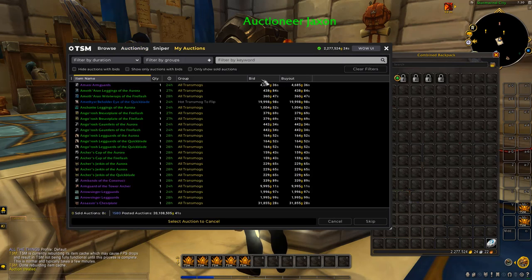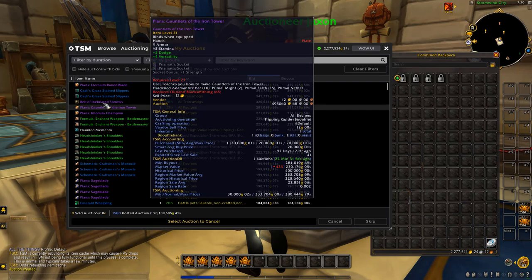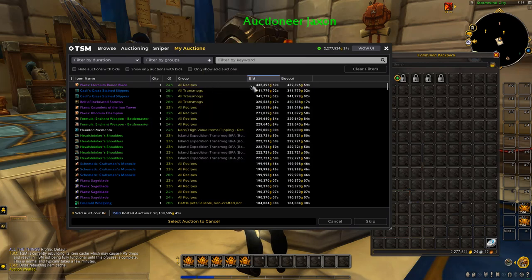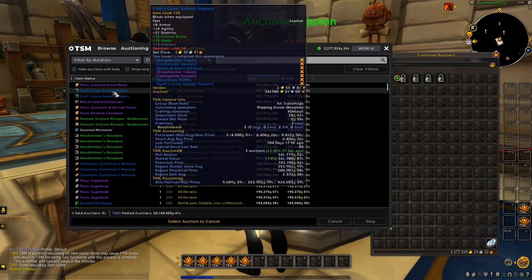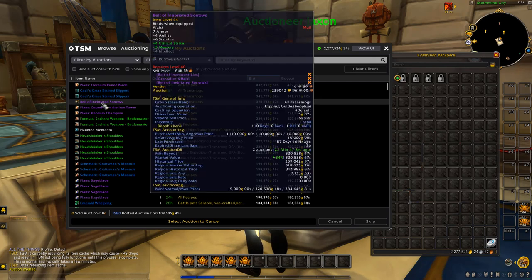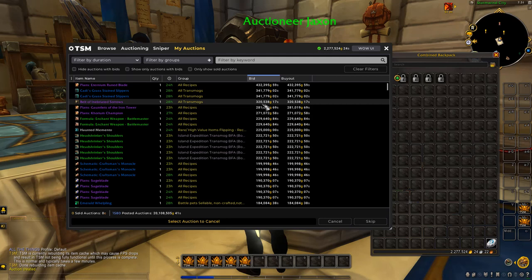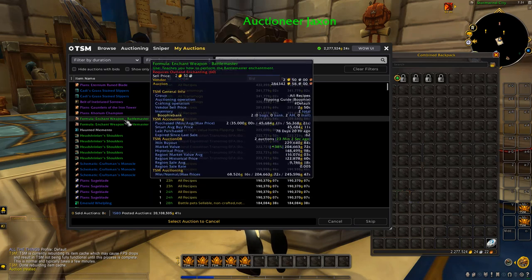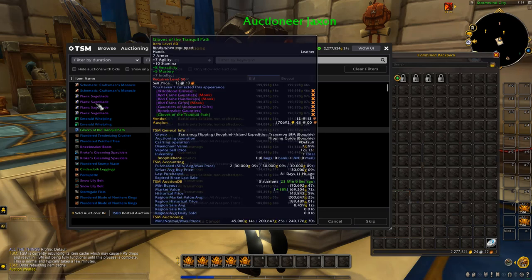That's just an example — you do want to go for the bigger items because the bigger the item is, the more profit you'll actually make. For example, we paid 45k for this and are trying to resell it for 432k. This piece we paid around 6k each for and are reselling at 341k. We've got this belt we paid 10k for, trying to resell it for 320k. And this plan we paid 155k for, trying to resell for 271k. You want to look for flips like this where you can make a decent amount of profit once you get the sale.